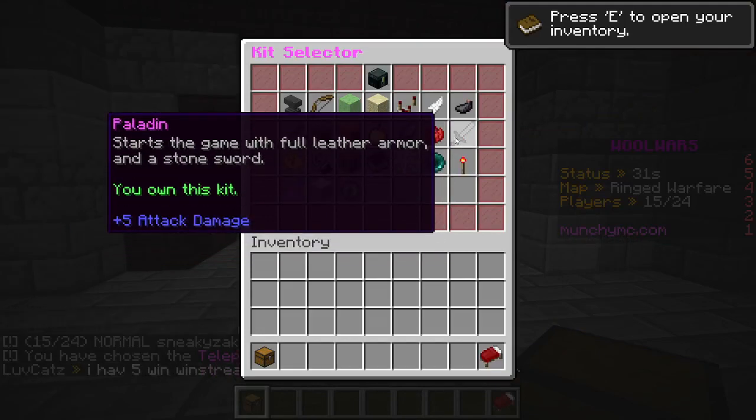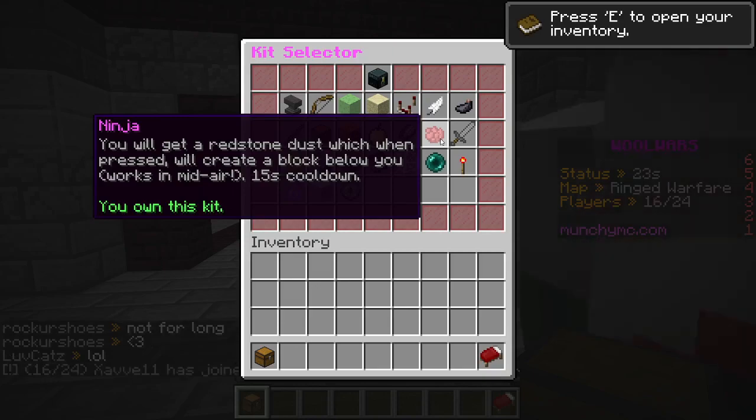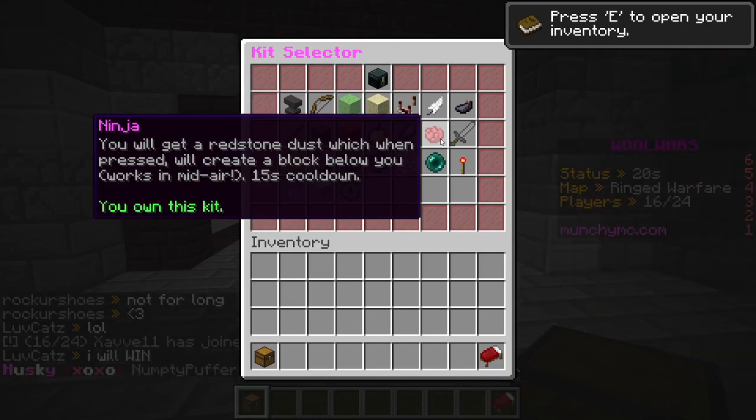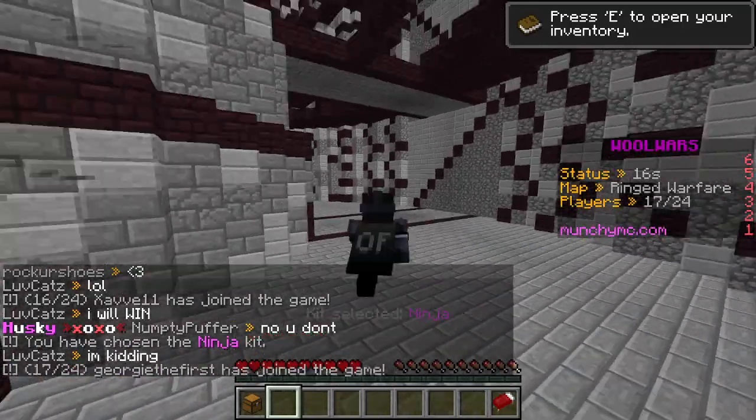You can just get the glider kit again. Start the game with full leather armor and a stone sword — that's actually quite good if I want to kill people on the side. Ninja: you get redstone dust which, when pressed, will create a block below you — works mid-air. Whoa, that's actually quite good. And I'm a ninja.